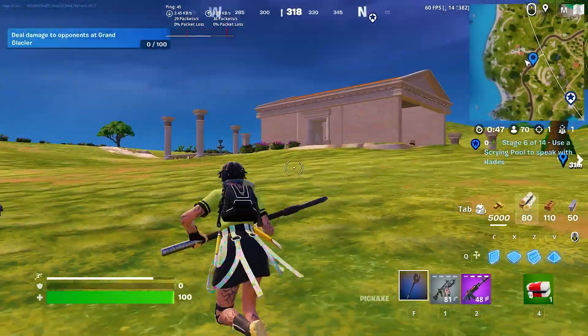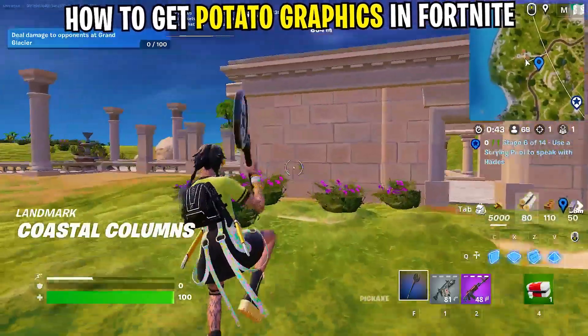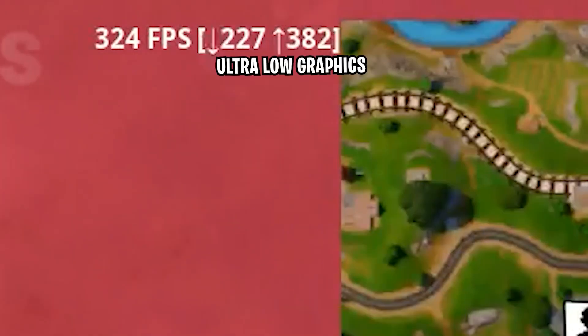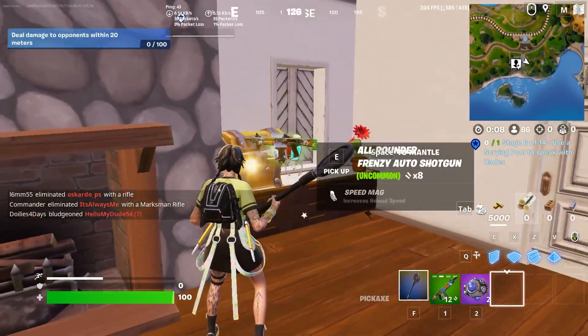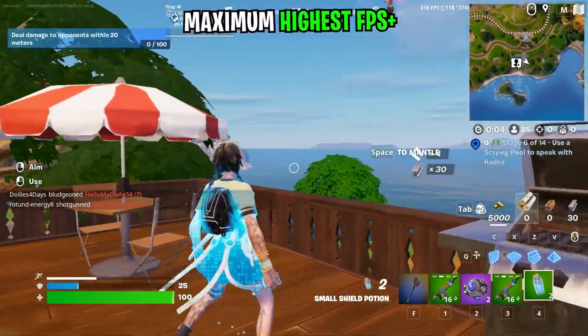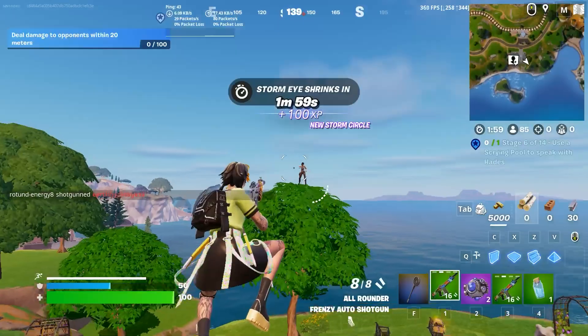Hey guys, hope you are all doing great. In this video we'll be showing you how to get potato graphics in Fortnite for maximum FPS and zero input delay, and transform your game from looking like this to looking like this. Take a look at the FPS boost from normal Fortnite graphics. This works in Fortnite Chapter 5 Season 2 with any GPU to get the highest FPS. This is 100% safe to do. Watch the video till the end and let's get into the video after the intro.